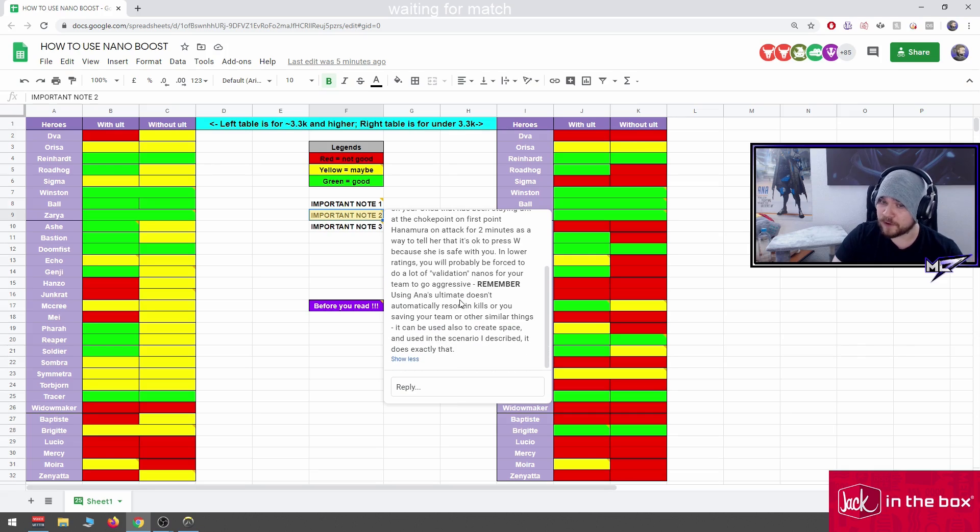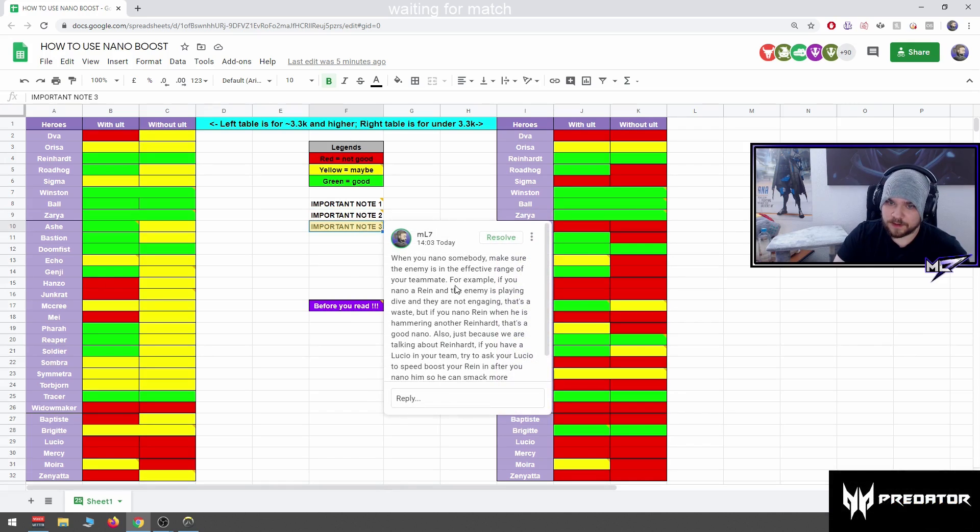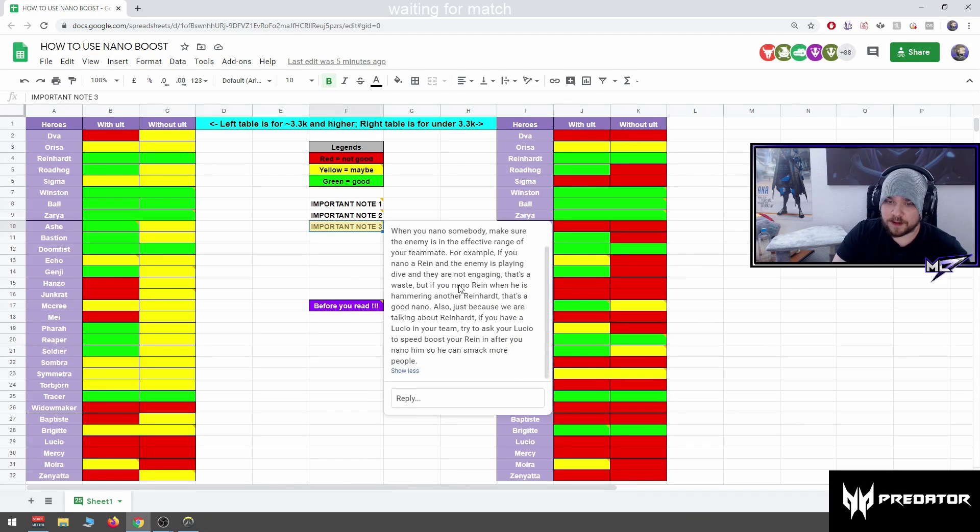Remember that using Ana's ultimate doesn't automatically result in kills or saving your team — it can also be used to create space. Using the scenario I described, it does exactly that. In plat to diamond in my rank-to-GM series I did a lot of nanos that didn't seem like they would do anything, but they created space.